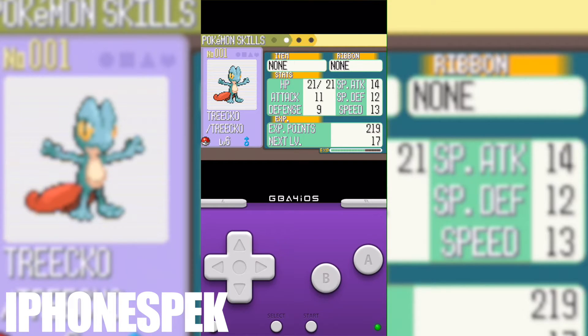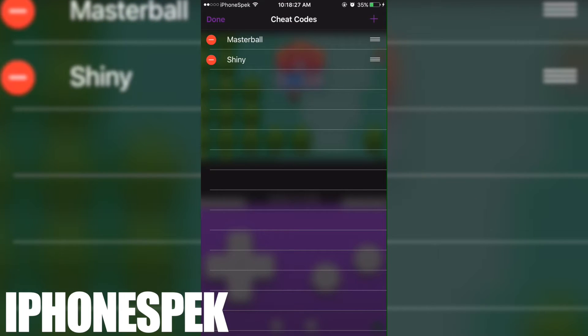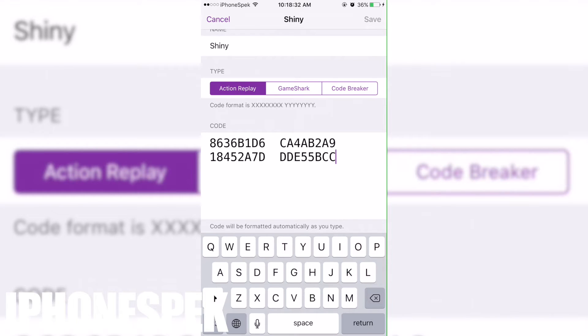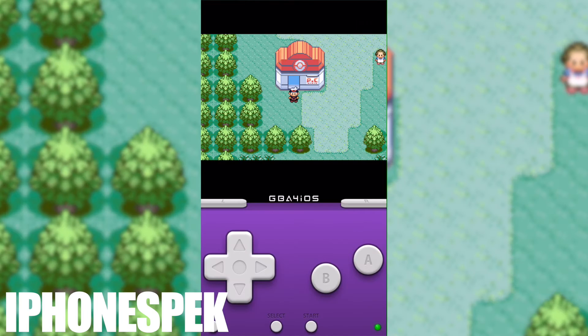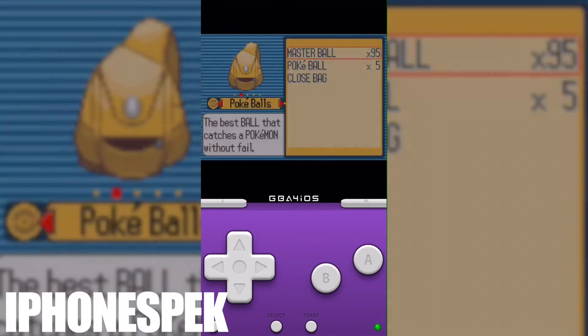This code happens to be one of them. I'm going to show you guys the code right here — I named it 'shiny,' but you can name it whatever you like. The code type is Action Replay. Once you've entered the code, save it, then press done, and make sure the code is enabled.